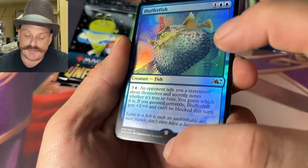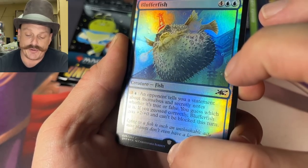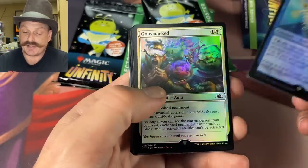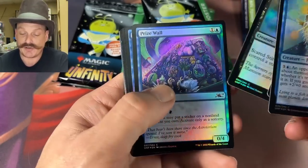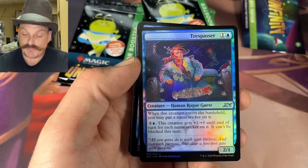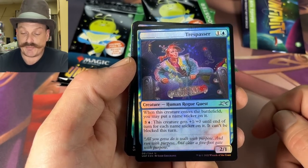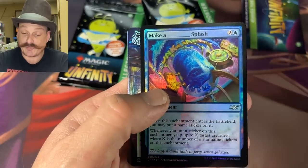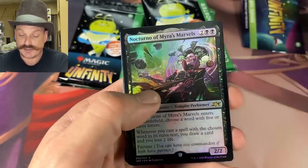Bluster Fish! Even the commons have the acorn symbol. He's blustering — Gobsmacked, Scared Stiff, Prize Wall. Oh there's a sticker! Yeah — it needs three. You could make it an Eldrazi Trespasser. Yeah, make an Eldrazi splash. Fortune Teller, all right.